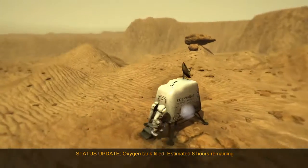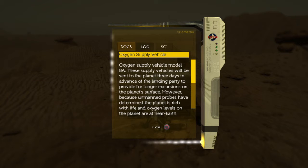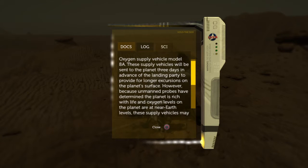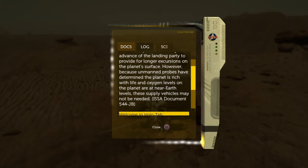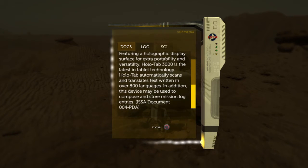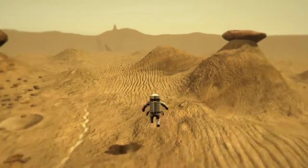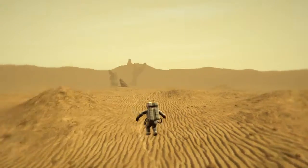Not if we're leaking. Alright — oxygen supply vehicle, model 8A. These supply vehicles will be sent to the planet three days in advance of the landing party to provide for longer excursions on the planet surface. However, because unmanned probes have determined the planet is rich with life and oxygen levels are near-Earth levels, the supply vehicles may not be needed. Okay, so a little bit of story — these were sent ahead, so this is a planned mission.